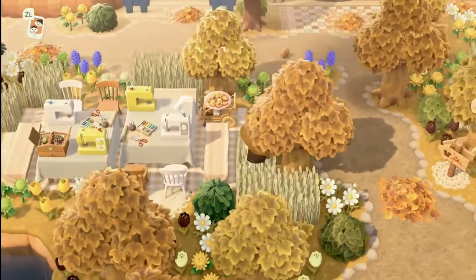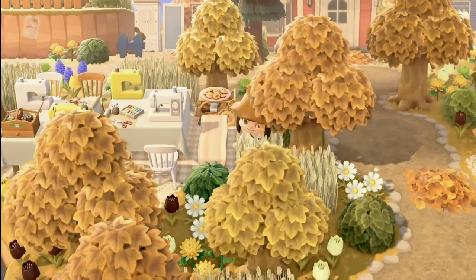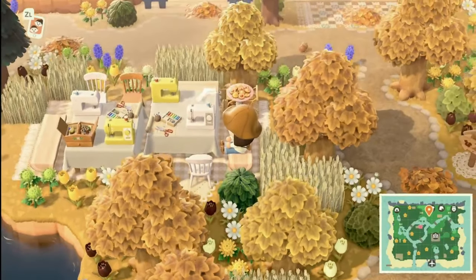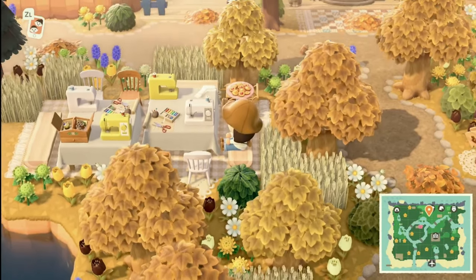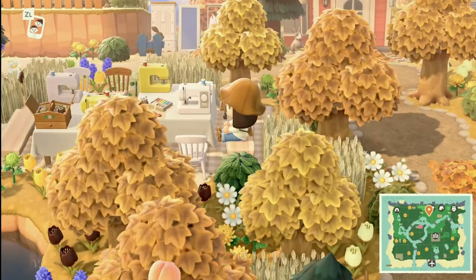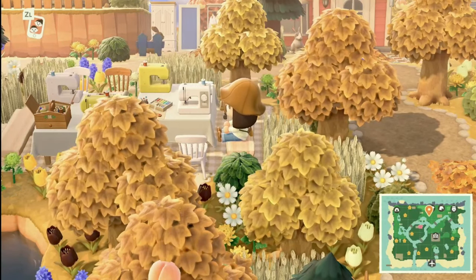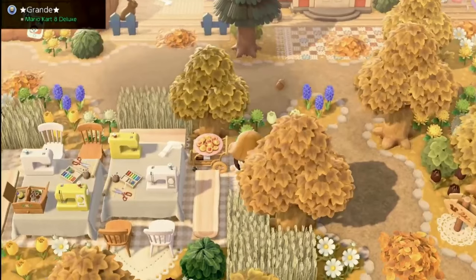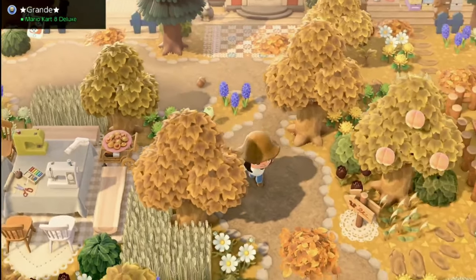It looks like the Able Sisters also hold a sewing class in front of their shop, which is really cute. The white and yellow sewing machines are used over here and you can just touch up your sewing skills if you choose to at the Able Sisters.